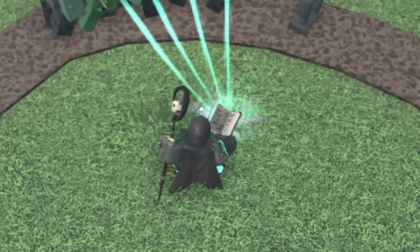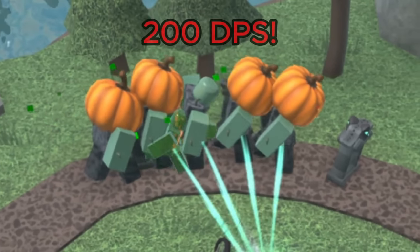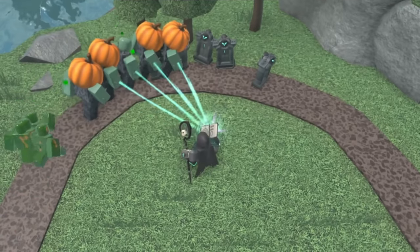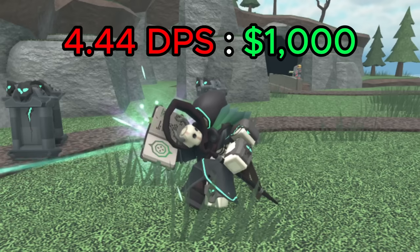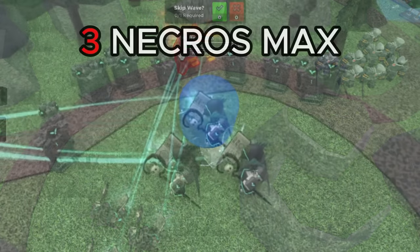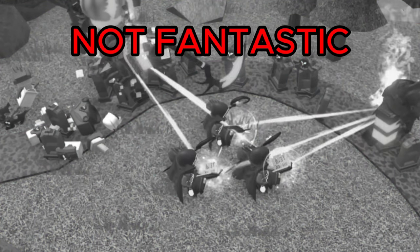Without using its ability, the Necromancer at max level can hit four enemies at a time, giving it a whopping 200 DPS — one of the highest in the game, making it a solid option against large crowds. It costs 45,000 cash total, giving it a DPS cost ratio of 4.44 DPS per 1k spent, which is pretty solid and makes it a relatively good value late-game option.